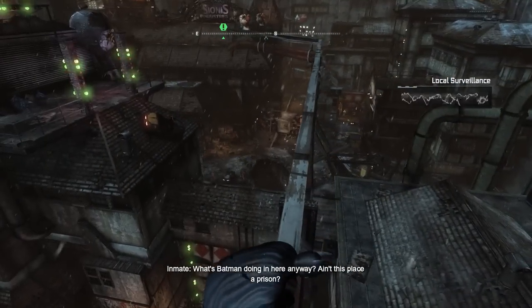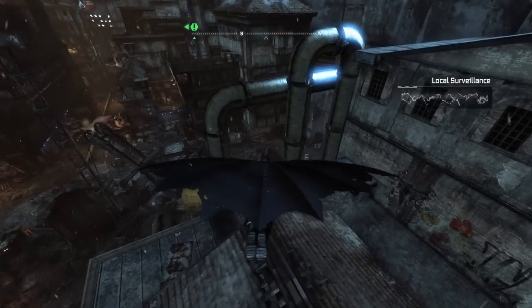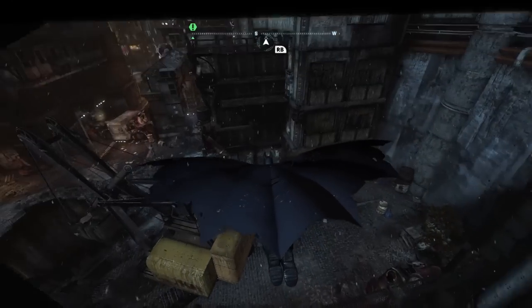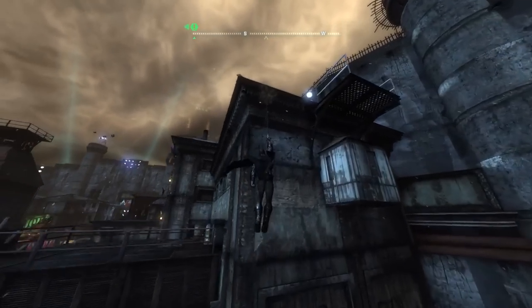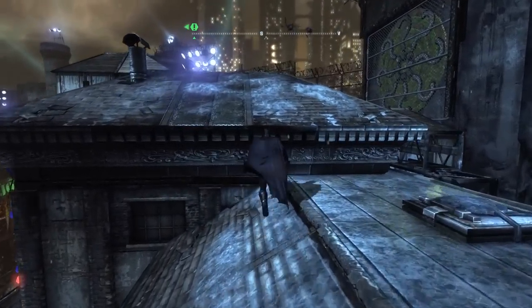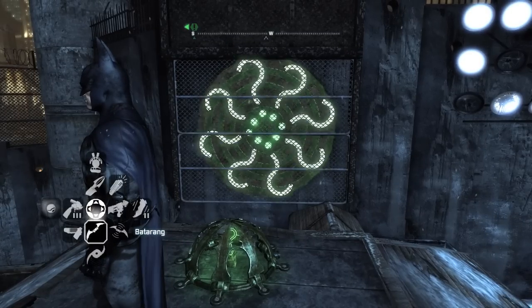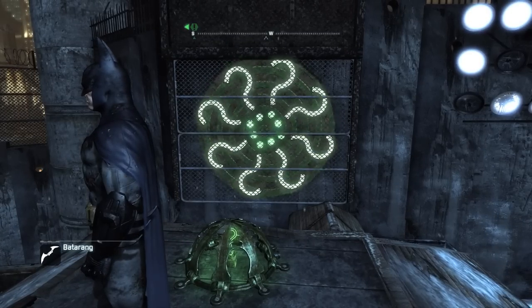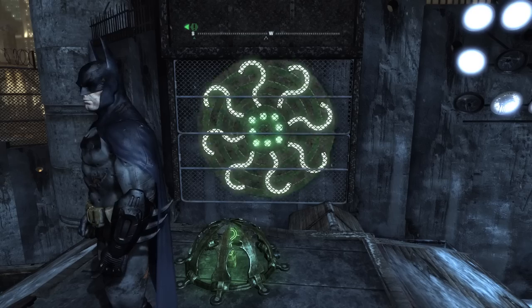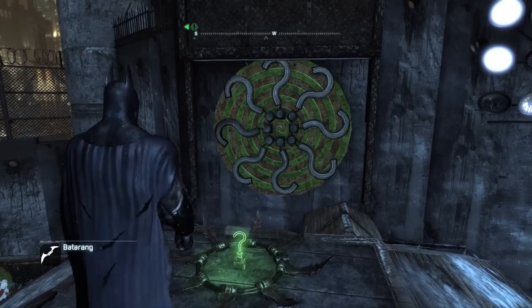Luckily there's one more trophy over here that's pretty easy to grab. If you glide over from where I had so much trouble earlier, there is a little cage. Basically what this cage does is like a shell game — one of these question marks lights up, then all of them light up and spin around in a circle. You basically just have to follow the birdie. I thought I lost it, but it turns out I didn't, so I had better eyes than I thought.